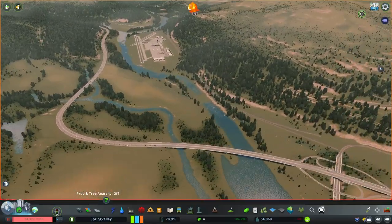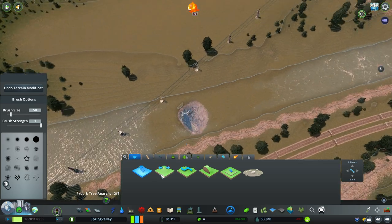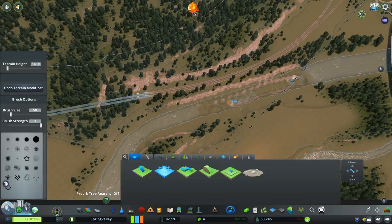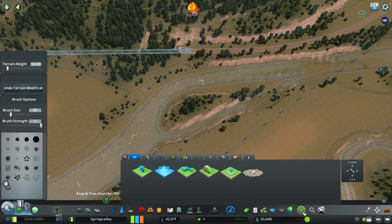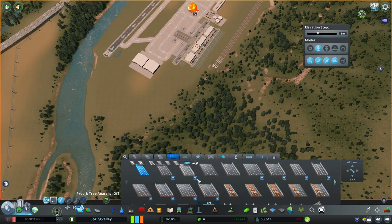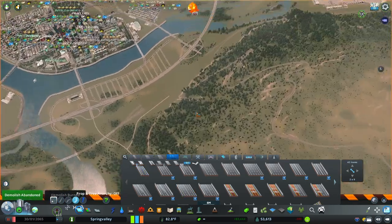Now we've got to hook up a road system. However, there was a little glitch in the river — I was trying to figure out if I could fix it, but it didn't really work out. It'll get fixed later by itself; rivers are strange in this game sometimes. Anyways, we're going to start hooking up a road system out of this interchange right over here.